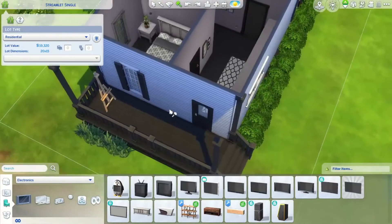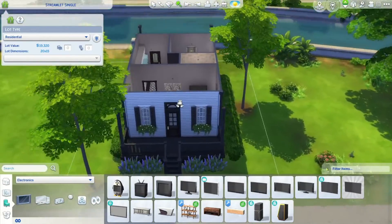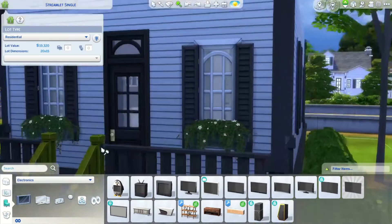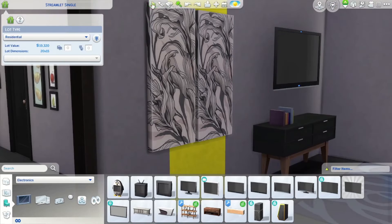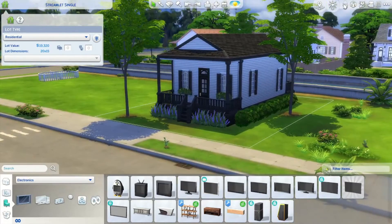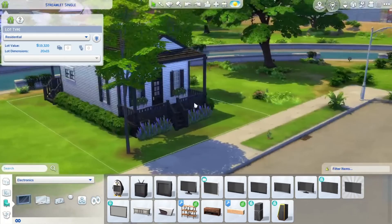Everything is pretty much decorated. Your sim is going to have about seven-hundred-ish something left. You have all the essentials you need: decor items, a bookshelf, kitchen stuff, bed stuff, bath stuff. Is this a starter home? Absolutely. Is it bland and sad? Absolutely. But will it get you started? Absolutely. My name on the gallery is Baby Jo 2017 if you're interested in downloading a starter for yourself or your sim.